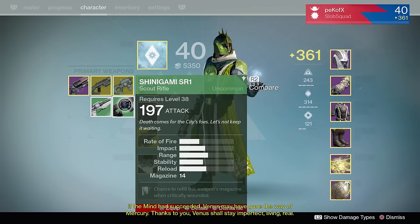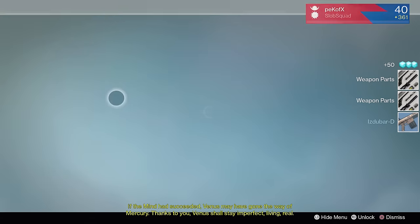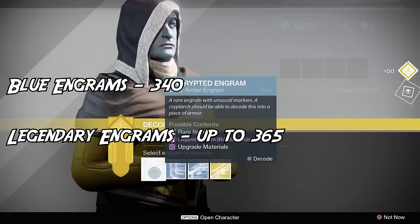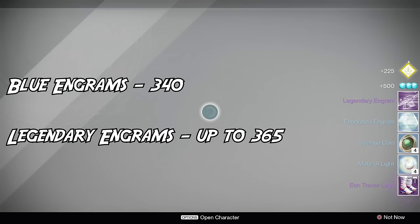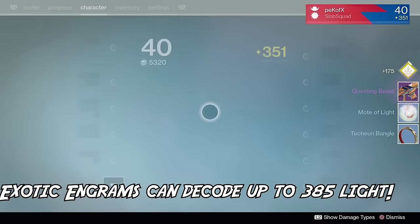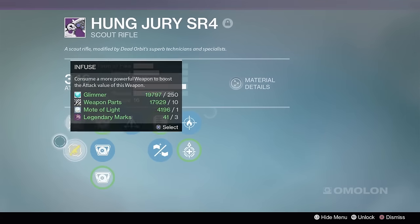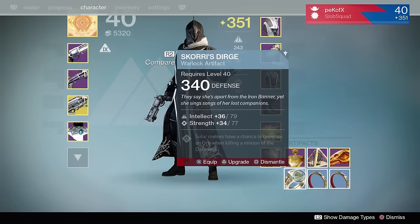Your character will look pretty goofy with blues and unleveled purples on, but up until the 365 light mark, it doesn't really matter if your gear is rare or legendary. When it comes to engrams, understand the tiers: blue engrams can only decrypt up to 340, but if a blue engram decides to turn legendary, it'll actually be light level appropriate up until the 365 light margin. And for exotic engrams, I would highly recommend you save them until you hit 365 light and even a little beyond — like 367 or 368 — because once you hit 365, you're going to plateau. After that, the only way to rank up is through faction packages, Vanguard, Crucible — packages in general are your best surefire way to rank up once you hit 365 light.